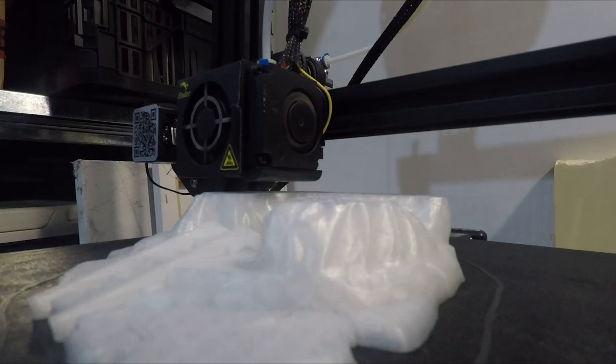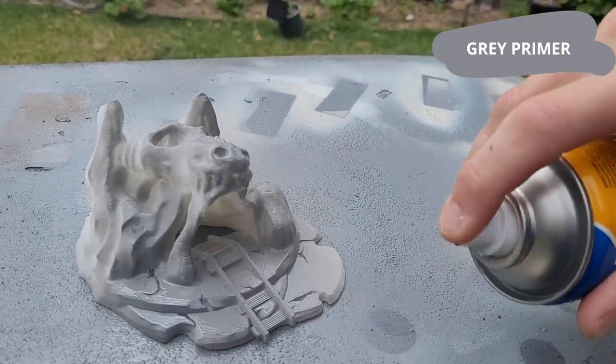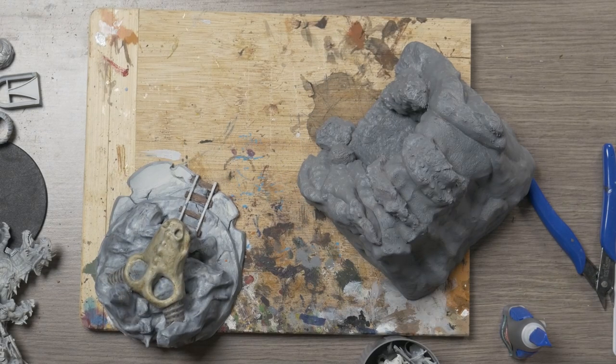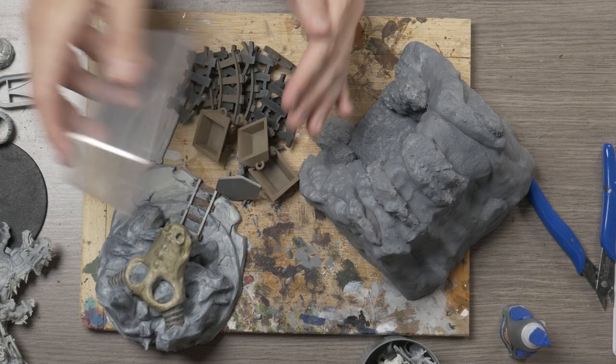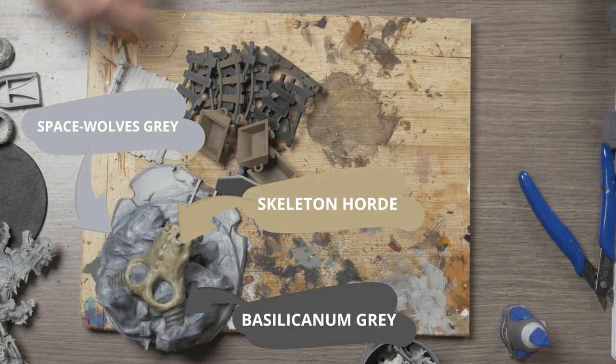I got to printing and then gave everything a primer with Fiddly Bits Grey. Now everything's primed up and ready to go, it's time to gather up my bits and pieces. One of these caves has already received a little bit of contrast paint — Space Wolves Grey, Basilicanum Grey, and Skeleton Horde.